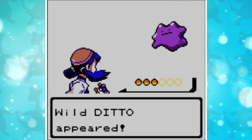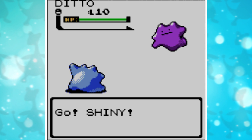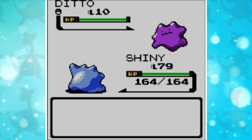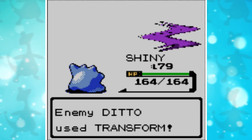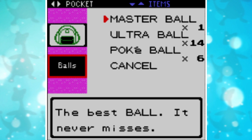Okay! We found a Ditto! Great! Now, what we need to do is to switch into our Shiny Ditto. Then, we need the Wild Ditto to use Transform two times. This is very important because the second time is the time that it's gonna copy the Shiny stats. When the Wild Ditto has used Transform two times, you can either go to your bag or your party, then go back and voila!